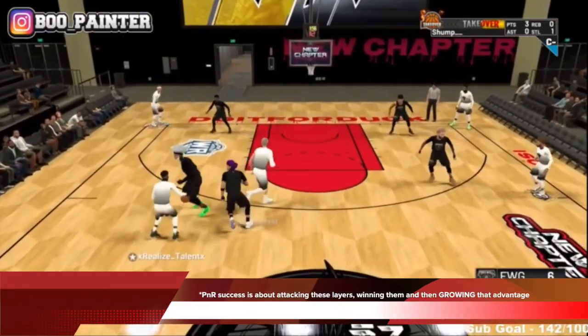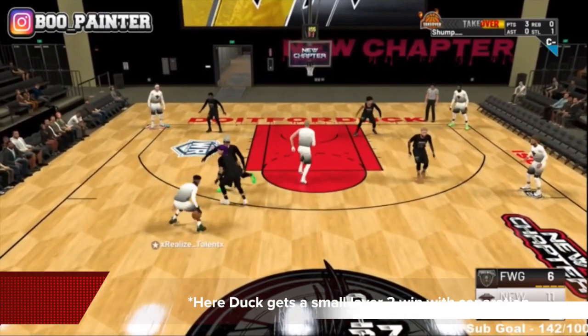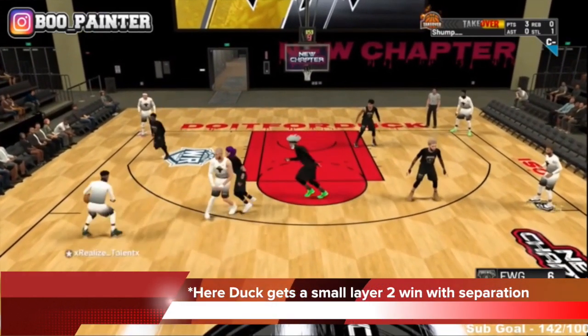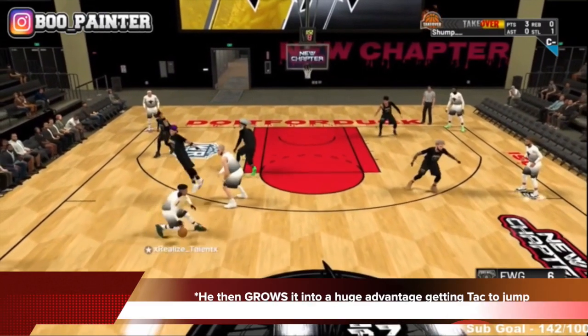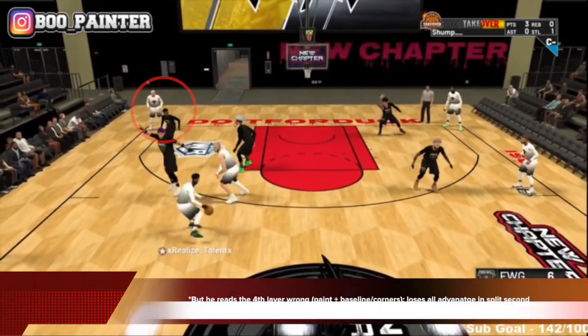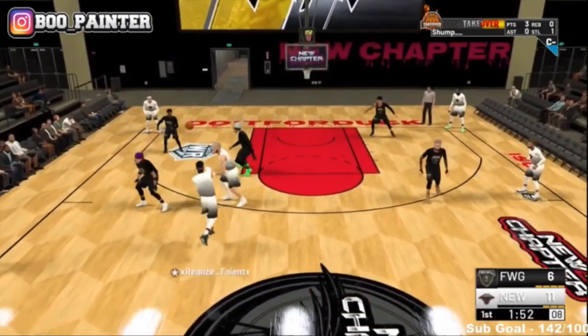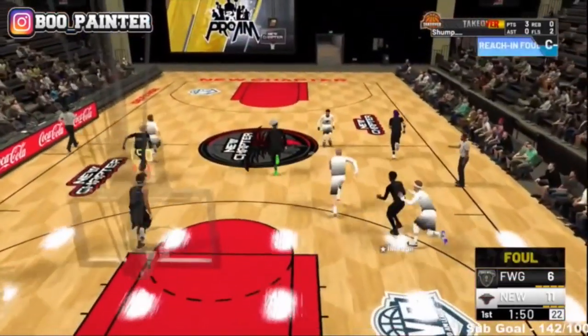Pick and roll success is about attacking these layers, winning them, and growing that advantage. You can see Doug attacking the Farewell defense — he gets a small layer two win with some separation, but he grows that advantage majorly by getting the defense to jump. But in a split second, he reads layer four wrong — the paint, baseline, and corners area — and loses all the advantage by throwing an unnecessary turnover, even though he had layer two completely won. He should have gone into layer three.